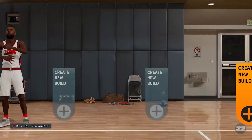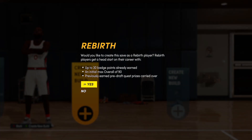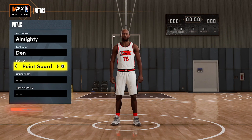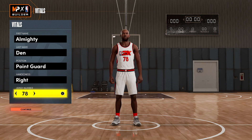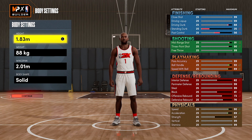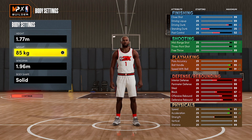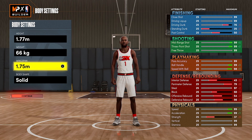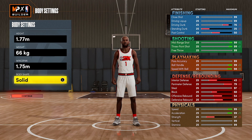The next thing you want to do is go create your MyPlayer. Create a new build. If you have rebirth, hit yes; if not, proceed as normal. Make it a point guard right now. Any hand doesn't matter, any number doesn't matter. But the next steps actually do matter. With your height, you want to put it at 1.77 meters. With your weight, you want to put it at 66 kilograms. With your wingspan, you want to put it at 1.75 meters. And with your body shape, you want to change it to compact.